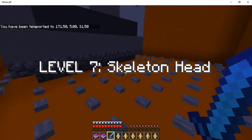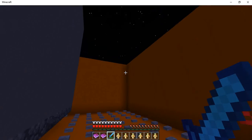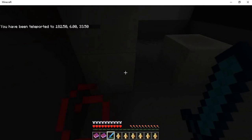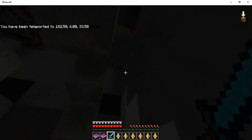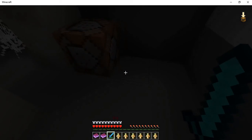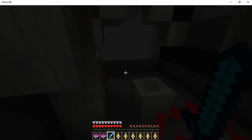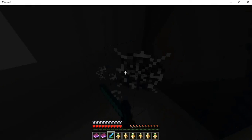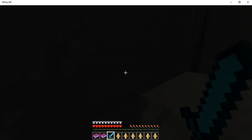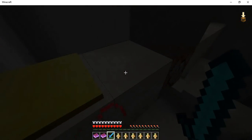Level 7: Skeleton Head. I'm going to find the shulker boxes first. It could be that one — yeah it was that one. Actually there's a command block but no button. What if I'm not making any sense? There's another command block right here and a button.